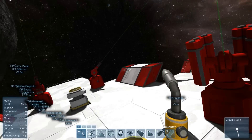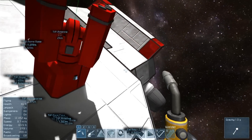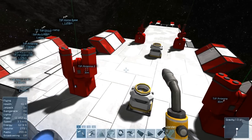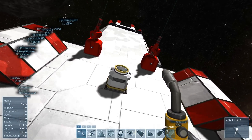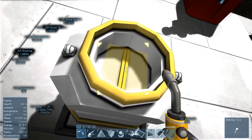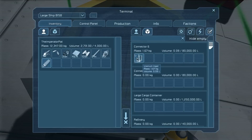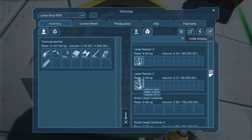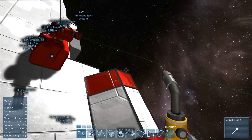A mining drone will fly around mining stuff, then attach here and automatically transfer goods into a cargo container, which transfers them into the refineries inside. The ship isn't finished inside but it's getting there — still need to add lights and a couple finishing touches. There's also a connector for filling up the nuclear reactors, so let's throw some uranium in and it will automatically transfer to the large reactors. Let's even out the amount — that's good enough.